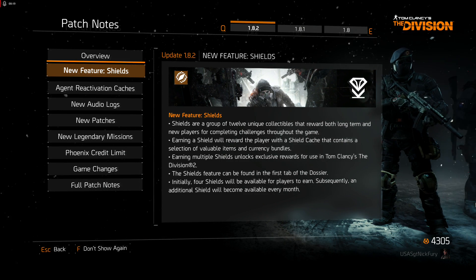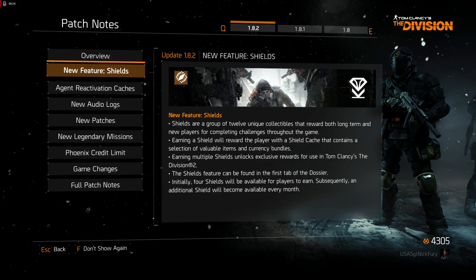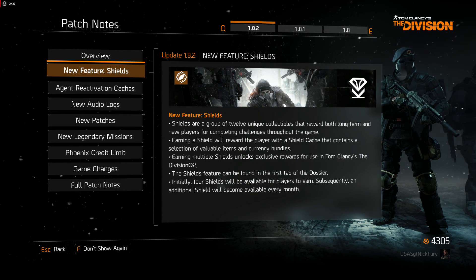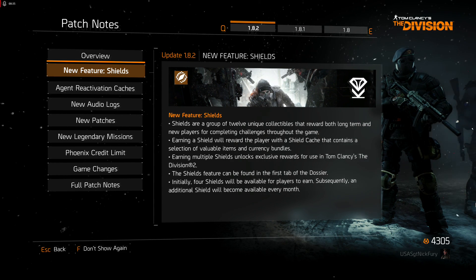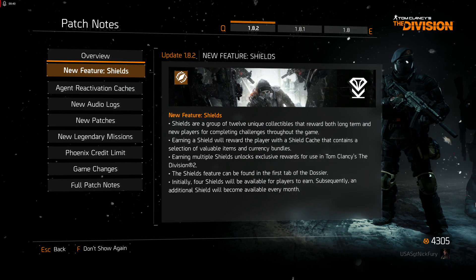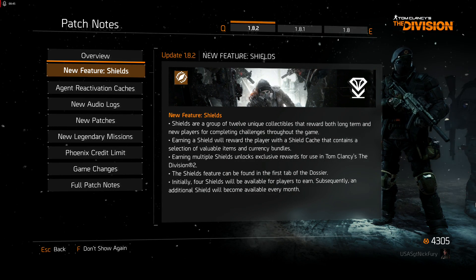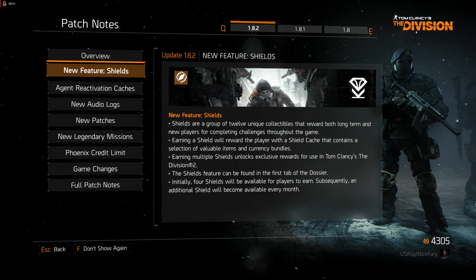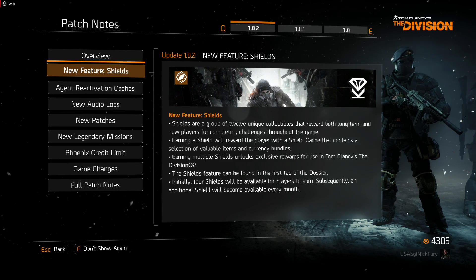What I want to talk about this morning is the new update 1.8.2 for The Division and the new Shields feature. Shields are a group of 12 unique collections that reward both long-term and new players for completing challenges in the game. Earning a shield rewards the player with a shield cache containing valuable items and currency bundles. Earning multiple shields unlocks exclusive rewards for use in The Division 2. The Shields feature can be found in the first tab of the Dossier. Initially four shields will be available, with an additional shield becoming available each month.